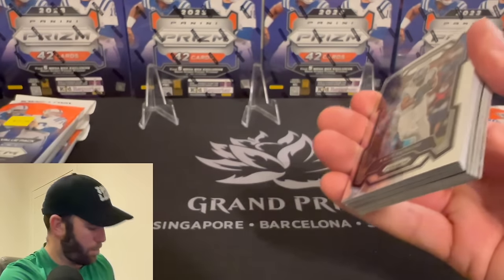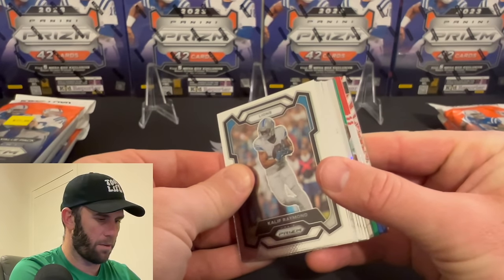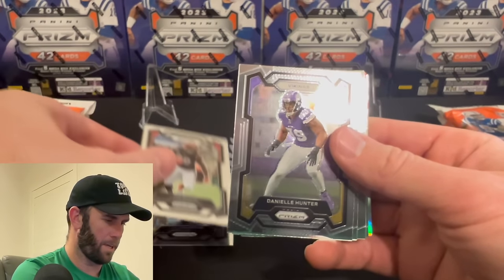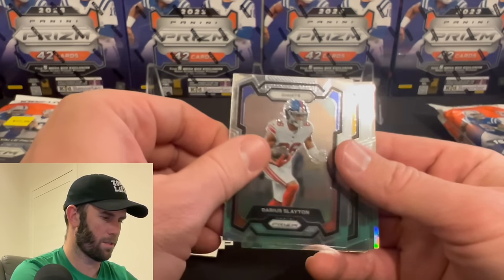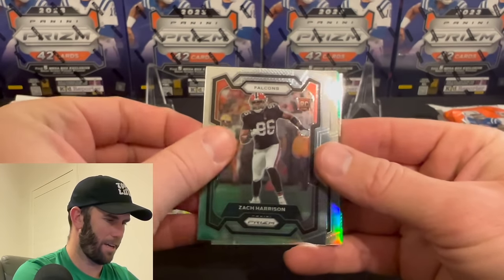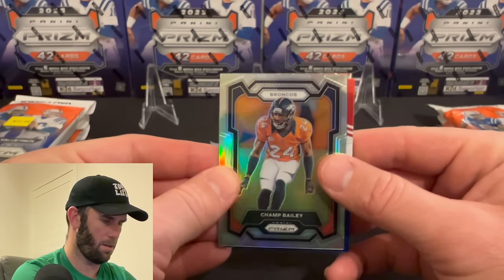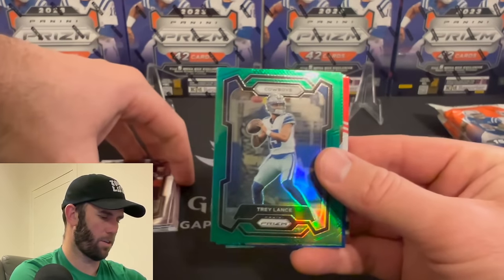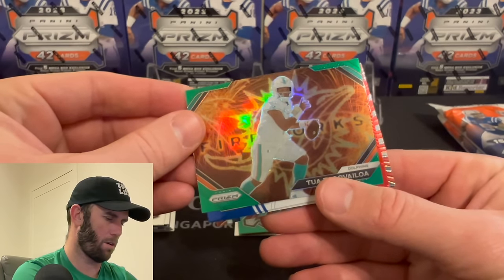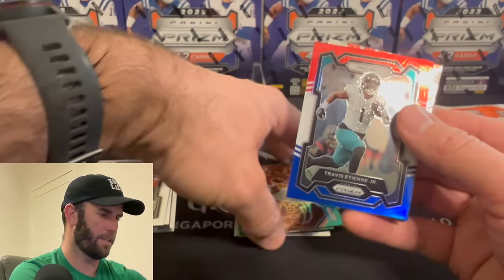Pulling a six CJ Stroud red, white, and blue would be the absolute dream come true here. We might even have a green in here. Cards include Kalief, Joe Mixon, Hunter, Lawrence, Slayton, Calvin Austin, Kamara, Zach Harrison. Our first silver is Champ Bailey, so we have one silver. Then we have a green Trey Lance, a green fireworks on the Tua — two on the fireworks. And our first red, white, and blue is Jaguars — Travis Etienne.